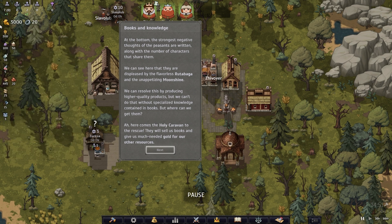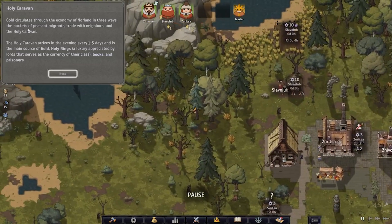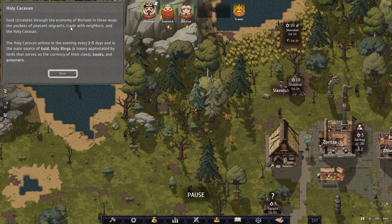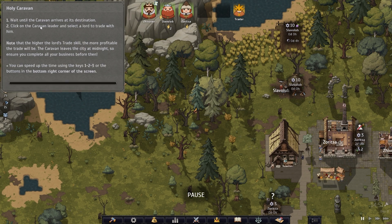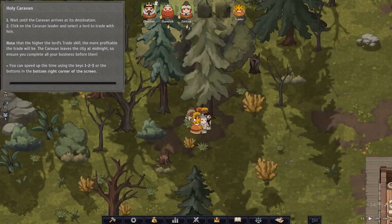Ah, here comes the holy caravan to the rescue — they'll sell us books and give us much-needed gold for our resources. Gold circulates through the economy of Norland in three ways: the pockets of peasants and migrants, trade with neighbors, and the holy caravan. The holy caravan arrives every one to three days and is the main source of gold, holy rings (a luxury currency for lords), books, and prisoners. Wait until the caravan arrives, then click on the caravan leader and select a lord to trade. The higher the lord's trade skill, the more profitable the trade. The caravan leaves at midnight.